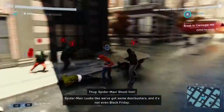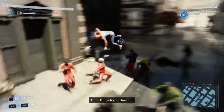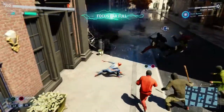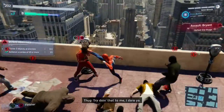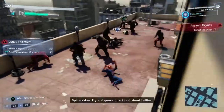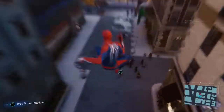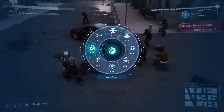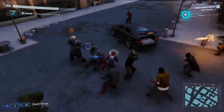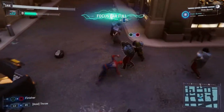Insomniac also does a great job making you feel like Spider-Man during combat. It's very similar to the Batman Arkham games but much faster with cooler abilities. Enemies, for example, stick to walls when webbed up and thrown at any surface — it's a really great way to thin out a large group of bad guys and looks and feels really good. Other than punching, kicking, and webbing, you'll have access to some pretty cool tech. It wouldn't be an Insomniac game without some rad weapons — one of my favorites is a spider drone that continuously shoots at enemies. Fighting bad guys was something I found myself doing just because I could.